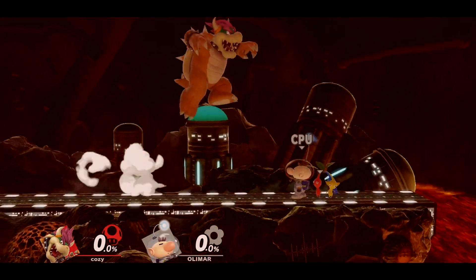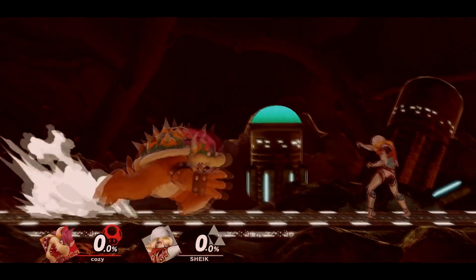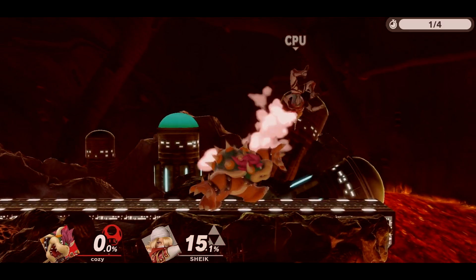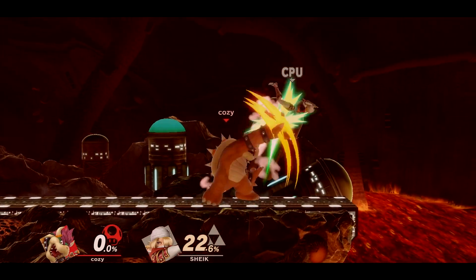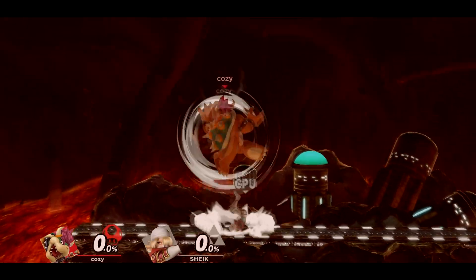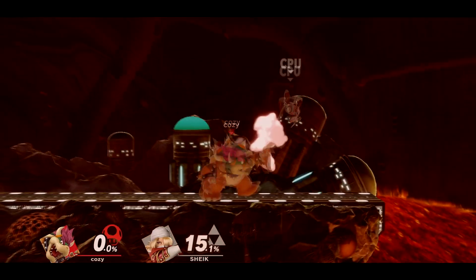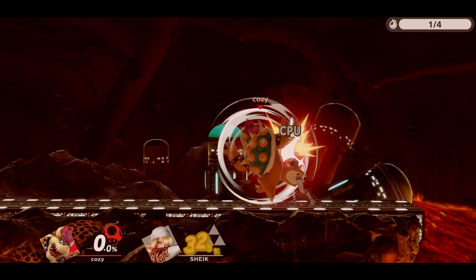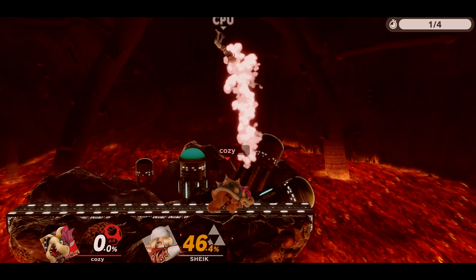This is easier to get on some fighters than others. The sweet spot has true follow-ups at all percentages. At low percent, my preferred follow-up is up tilt because it puts your opponent right above you, leading into more situations. You can bait their air dodge with a grab to lead into more pressure, or simply wait for them to come down. I recommend putting up a quick shield after the up tilt in case they come down aggressively. Up tilt can also catch jumps at times, making it easier to follow up since they only have an air dodge or character-specific resources left.